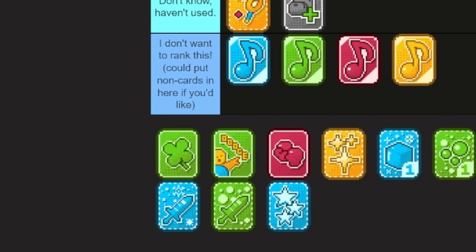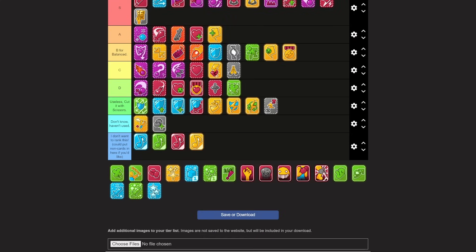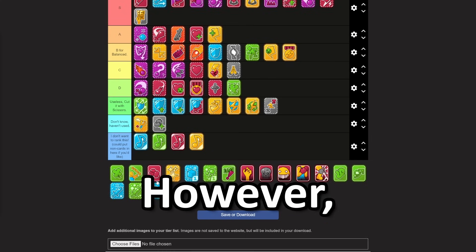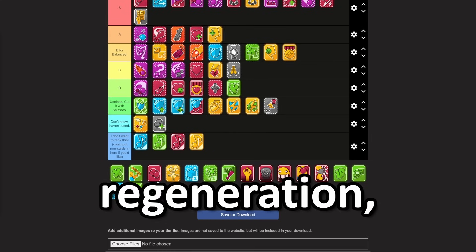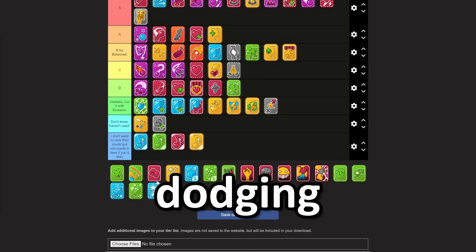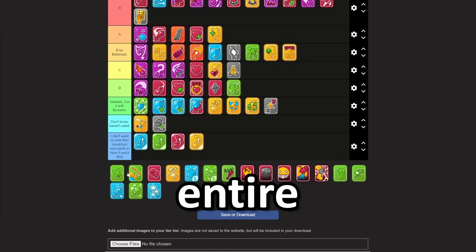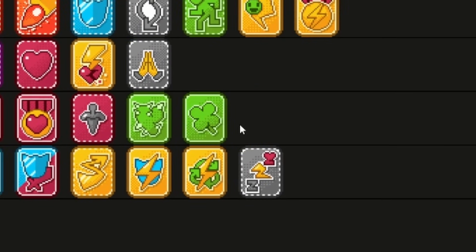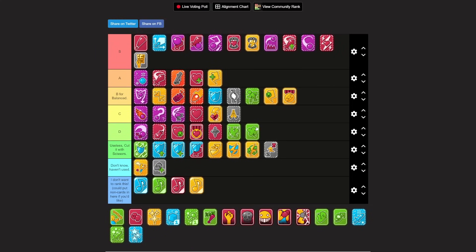Lucky Start — low key kind of good, but it costs way too much. It has a chance of giving you HP regeneration, SP regeneration, or dodging ability for the entire fight. It costs a lot though, so I'm going to put this in D tier. The regeneration and all that stuff is cool, but it takes too much away for it to be useful.